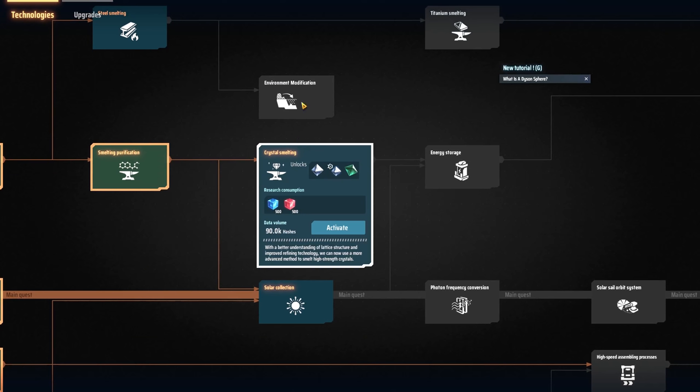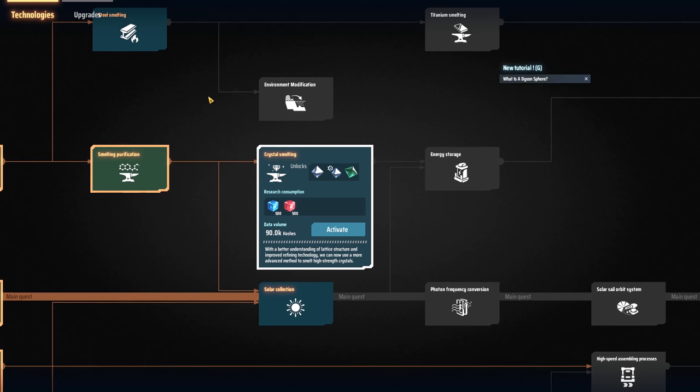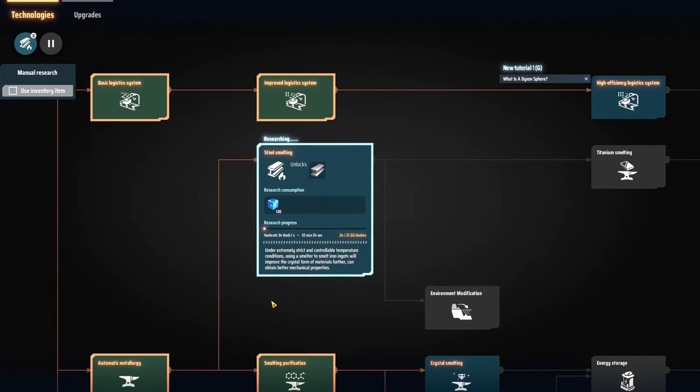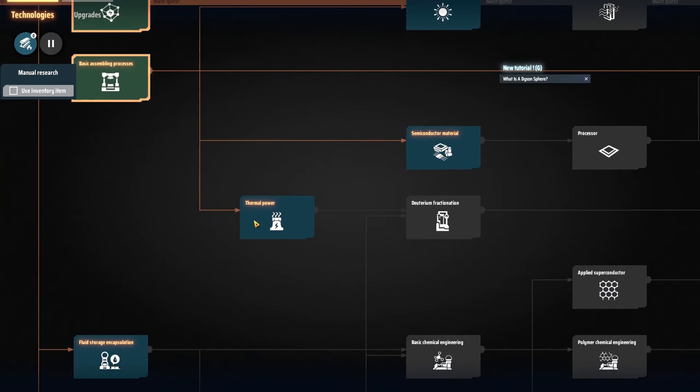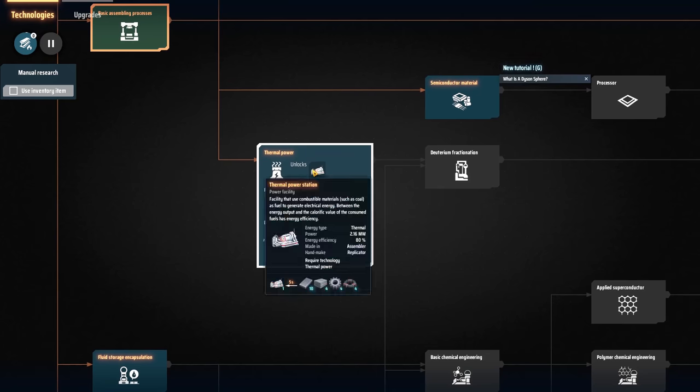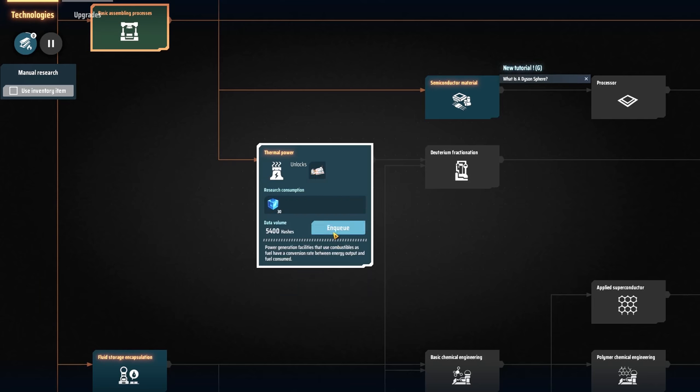There's some crystal stuff going on here — lattice structure, use more advanced method to smelt high-strength crystals. Steel smelting — certainly something we're going to need. Thermal power — this looks quite good. 2.16 megawatts, uses combustible materials such as coal to generate electrical energy. I'm thinking this is what we want. We can queue that up. Also, we should be getting some mech upgrades while we're in here.